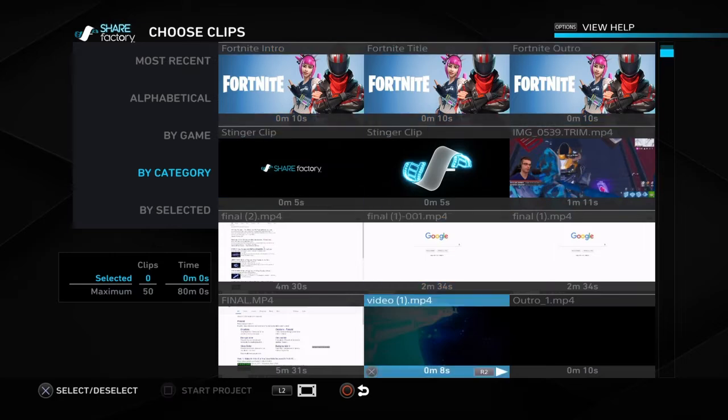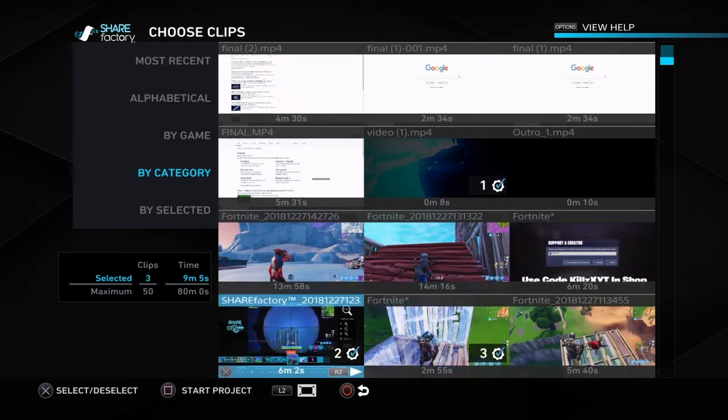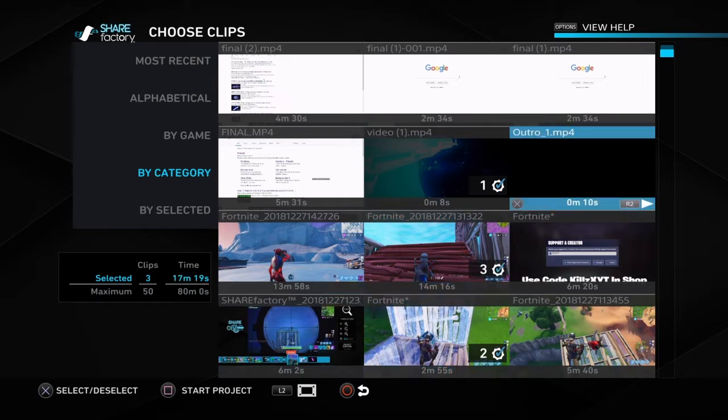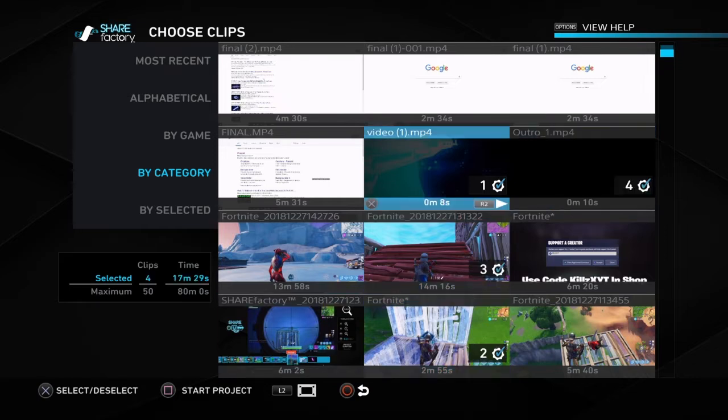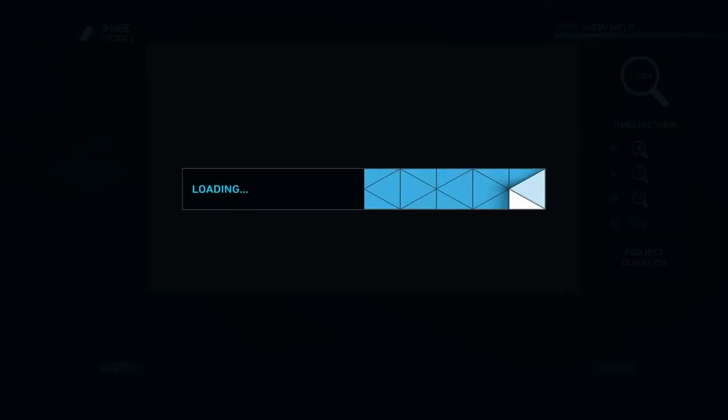Just click all the clips that you want. If you guys have an intro, I do right here — you guys can click on it. So for example, this clip right here I wanna add and upload to YouTube, so I'm gonna use my intro, this clip, and then my outro. You guys can start up your project and rename it if you want.